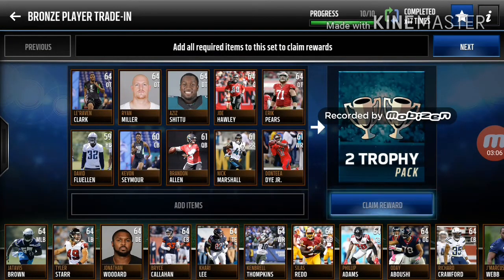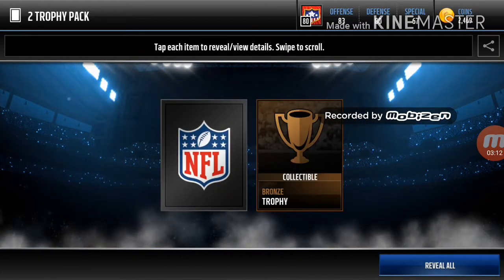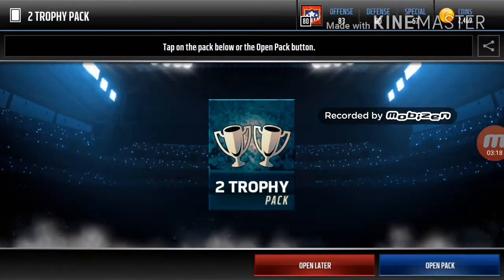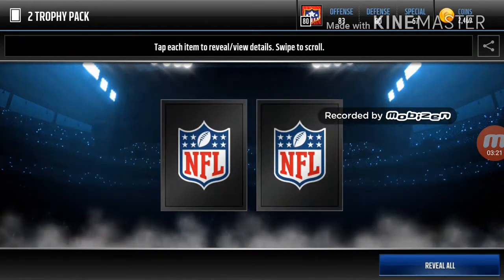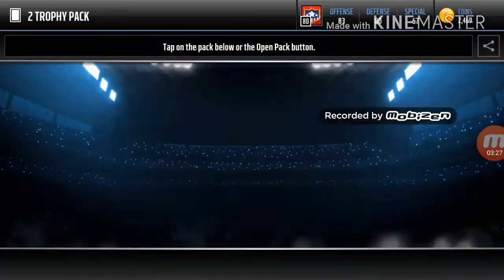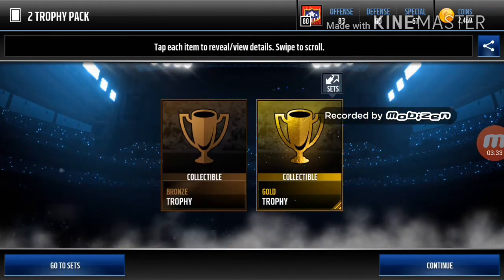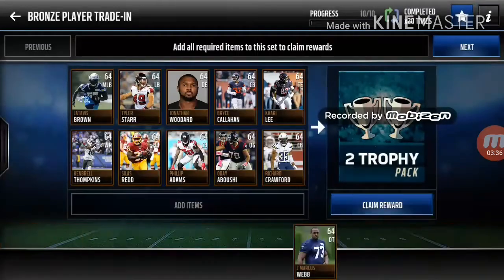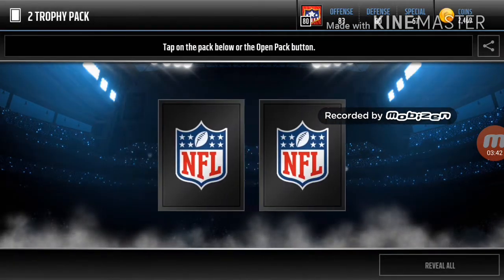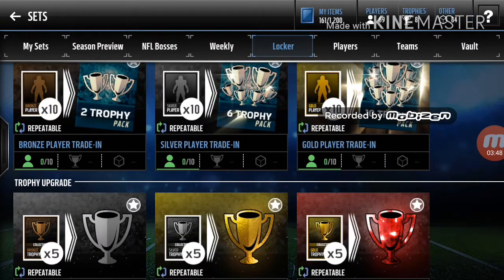We'll be able to do two or three bronze trophies, hopefully making a little bit of coins. Two silvers or bronze gives us about 2k right there. We can't make back 100k - we might only make 900 coins. Two bronze, four more - we'll do one more. That is awesome - our bronze trophy portal set is already at 10k! We definitely made 10k off of that.